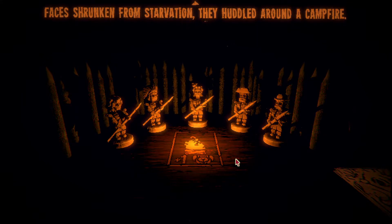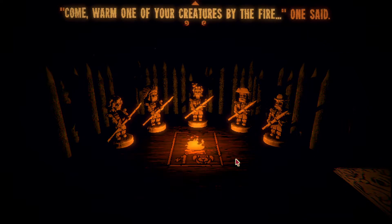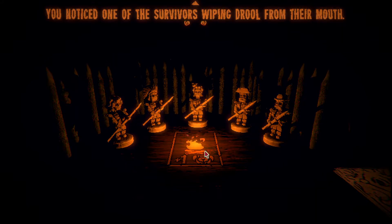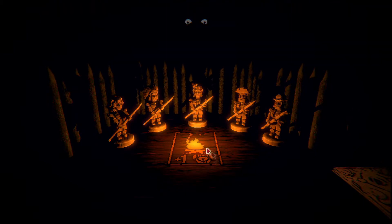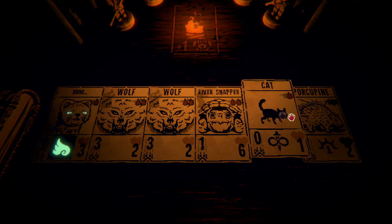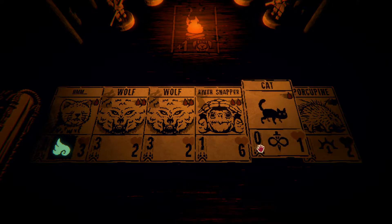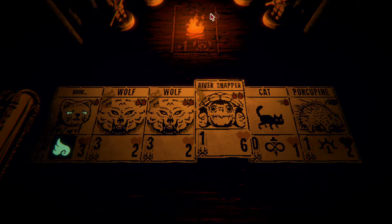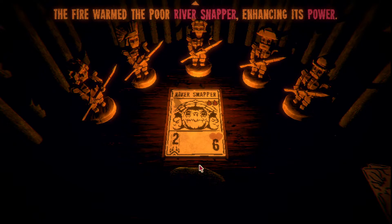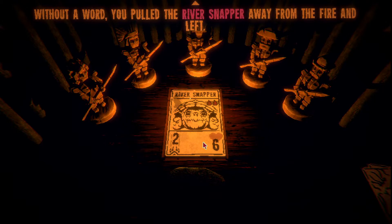Let's go to the campfire. You came across a small group of survivors, stricken from starvation. They huddled around the campfire and beckoned - come warm one of your creatures by the fire, it will enhance its power. I notice one of the survivors wiping drool from their mouth - I feel like they're gonna eat my cards. You know what, let's put down the snapper - it'd be nice if it did extra damage. The fire warmed the poor river snapper's health - one of the survivors reached towards it, another gnashed their teeth. I pulled the river snapper away from the fire and left.